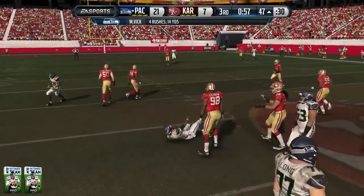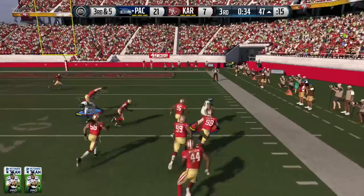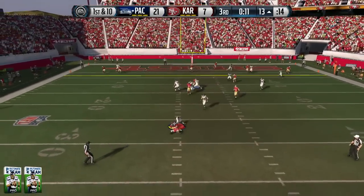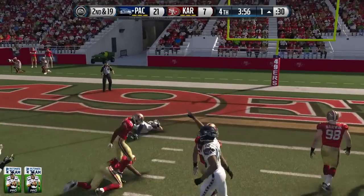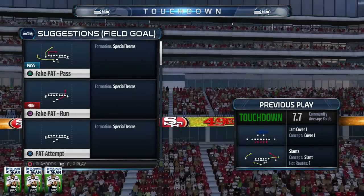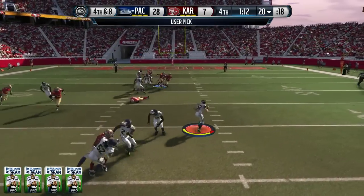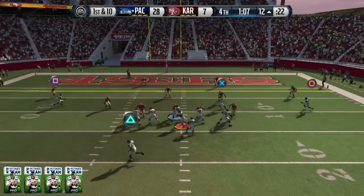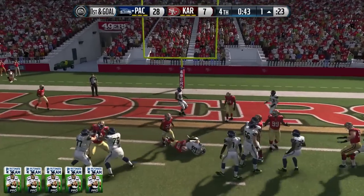Michael Vick scrambles and gets taken down for a gain of five. Play action with CJ Spiller — I thought it was Rudolph open but it's Lance Kendricks, juking out a defender and spinning down to the 13 yard line. We try to run away from a defender but end up getting sacked by Carlos Dunlap. Second down and 19 — you already know we're going to Rudolph, down to the one. At that point I'm just like, why not keep feeding him? Touchdown number four for my Kyle Rudolph.